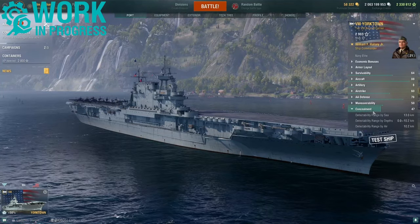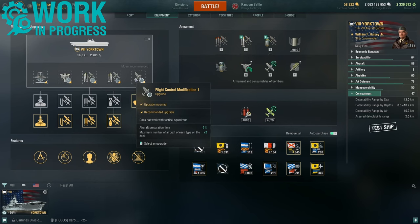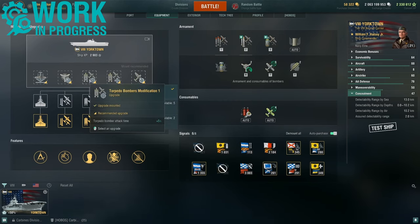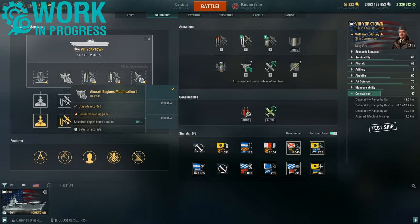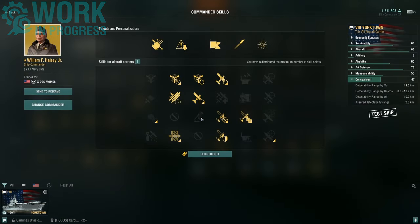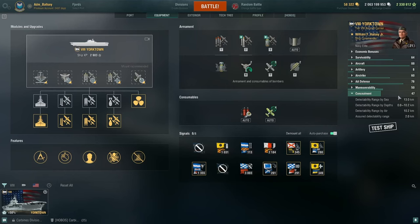Finally, stats-wise, with this build I am not using concealment expert — I'm using flight control, torpedo bombers mod 1, aircraft engines, and air groups mod 1. With this configuration, the concealment is 13 kilometers, and the detectability range from enemy submarines and enemy aircraft is 10.2 kilometers.